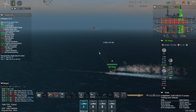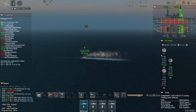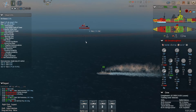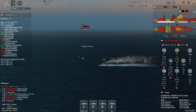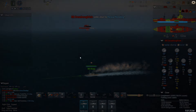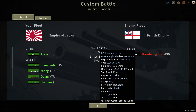I took a hit — main tower. It's not serious. At 9 kilometers I should be able to pen their main belt, and it looks like I am. Let's keep my ship health in the green. And there she goes — that's the Dreadnought-ish sunk. Well done by Akagi. That is certainly green health — barely even took any damage. And the Dreadnought-ish is gone.